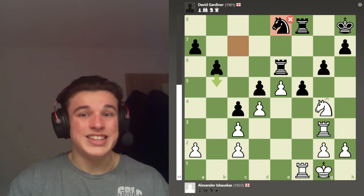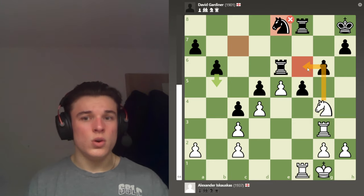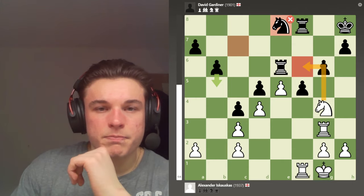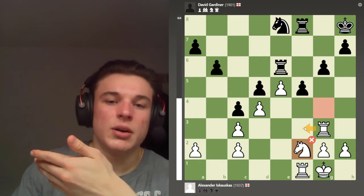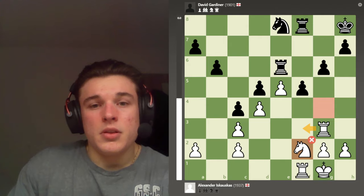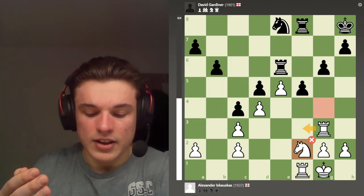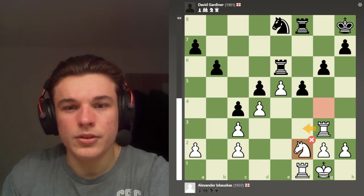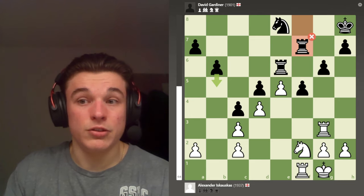My opponent plays Knight E8 to stop my knight coming in from F6 — which I never actually intended — but it was like a decoy threat and he brings his knight back. I continue with my plan. The computer wants me to double up, maybe that is best, but at this point I'm playing quickly. My opponent is about 15 minutes now and I'm trying to catch him off guard with this plan. He plays Rook F7.